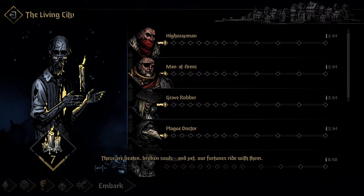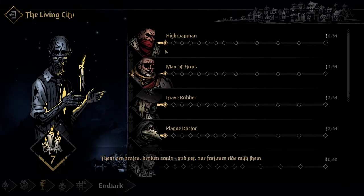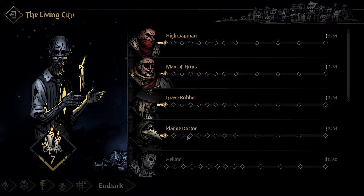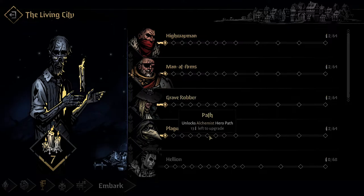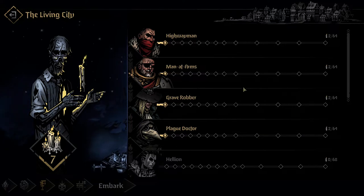Next up is the Living City, which is for upgrading your heroes and unlocking new ones. I've already unlocked the Bounty Hunter and put a point in to upgrade each of the characters. This goes down the line to upgrade different stats and improve their stats. It also unlocks their hero paths, which appear to be selectable, though it's hard to really say.